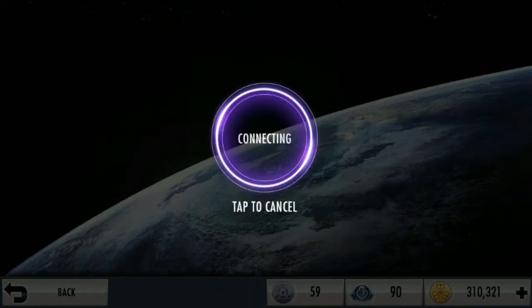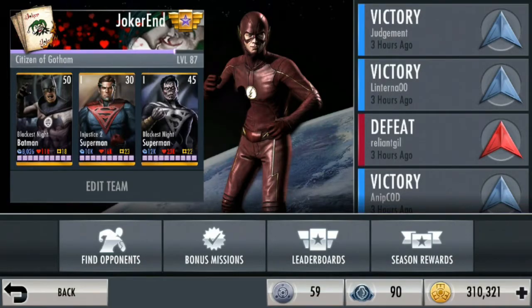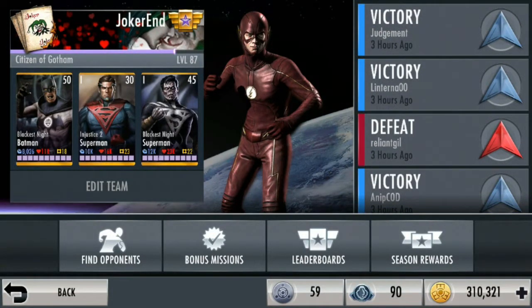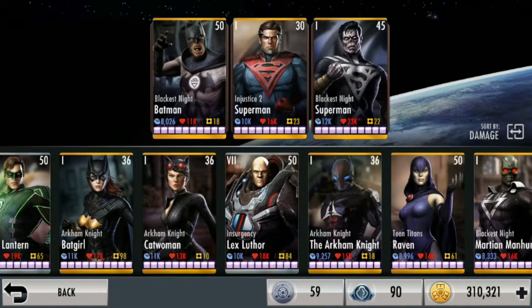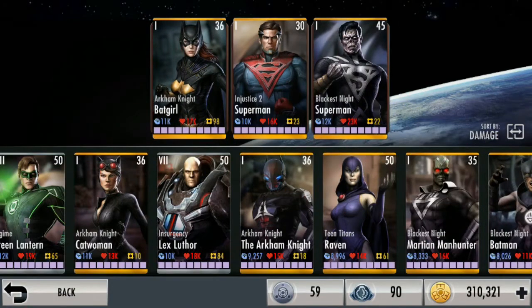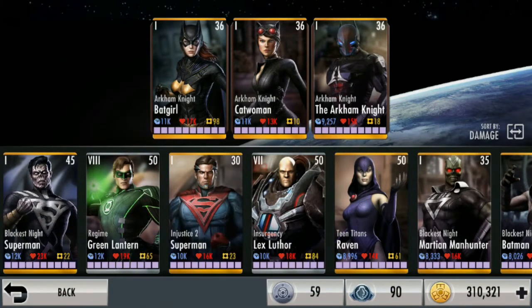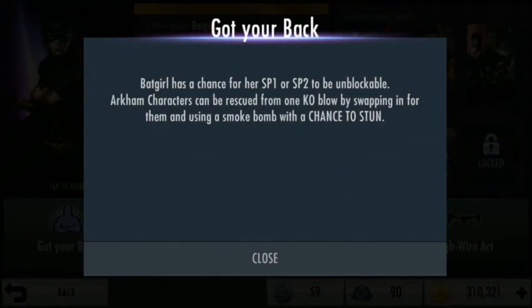Terus selanjutnya ada bonus mission. Bonus ini setiap harinya di-refresh. Jadi setiap kalian udah nyelesain, besoknya udah ada lagi. Nah ini yang satu belum gue selesain ya. Nah kalau kalian mau main, kalian pilih timnya dulu. Gue saranin tuh pilih timnya yang levelnya gede, atau yang tipenya sama. Misal Batgirl, Catwoman, sama Arkham Knight ini kan sama-sama Arkham Knight. Setiap karakter yang sama jenisnya, spesial-nya juga saling menguntungkan. Misal ada karakter Arkham di tim, damage-nya nambah gede.